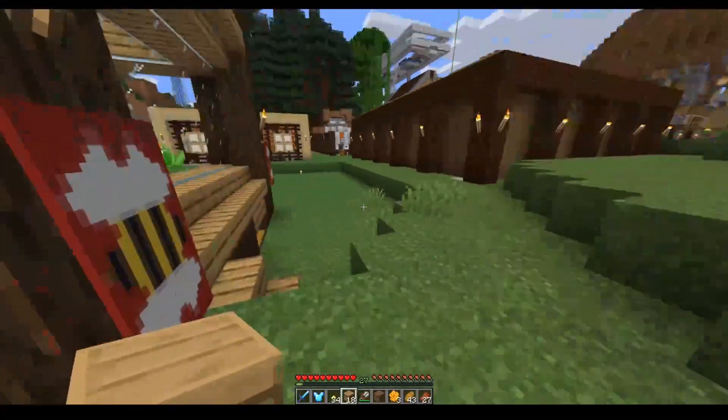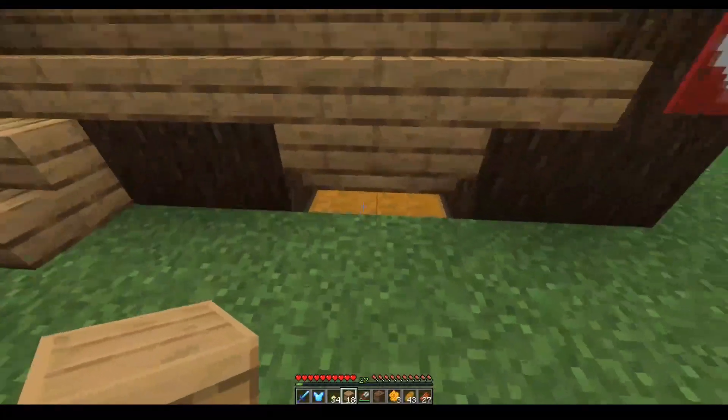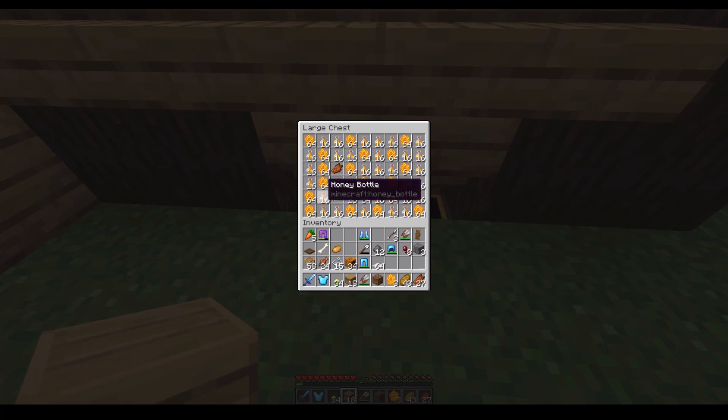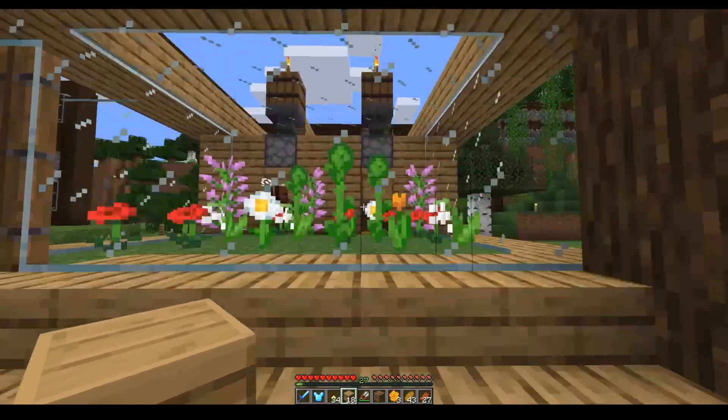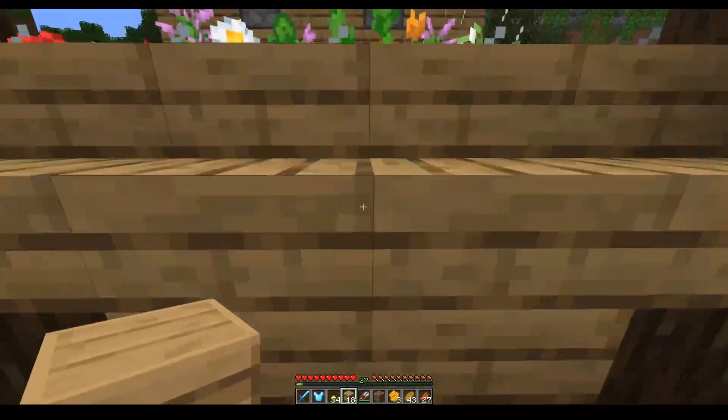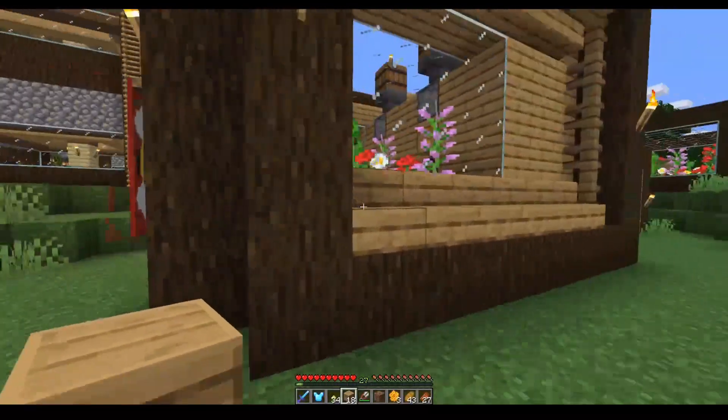Come down here — here's the chest, and that is what we've got: a nice selection of honey and honey combs.